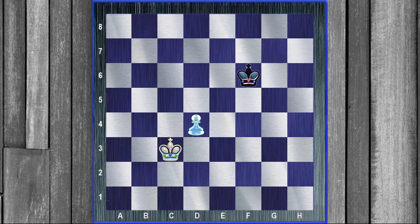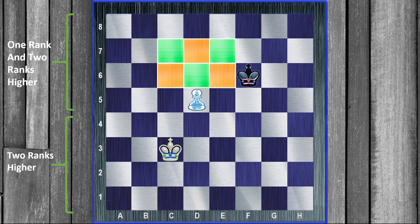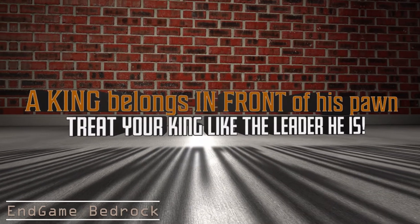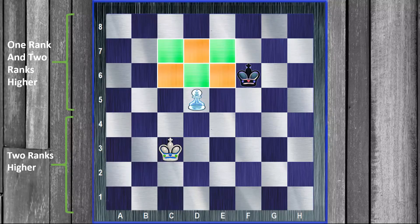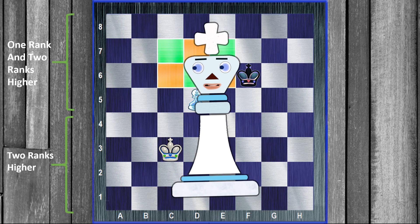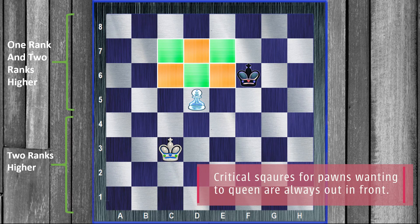Let's have a look at another position. Here, white pushes his pawn first. Now we know what the critical squares are with the pawn on d5 — the critical squares are even higher up the board. How is the white king going to get in there? Notice that if your king is behind your pawn, chances are you're not going to get a queen. The king needs to be in front of the pawn. Put the king in front of your pawn — that's how you get a queen, because the critical squares are in front of the pawn, not behind it.